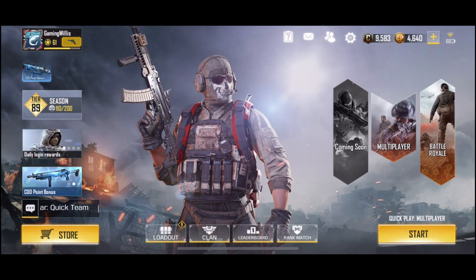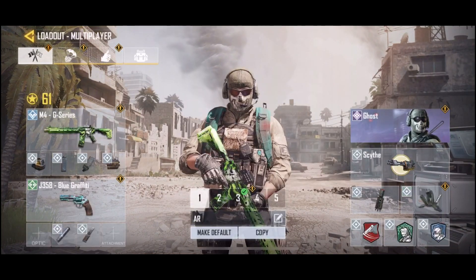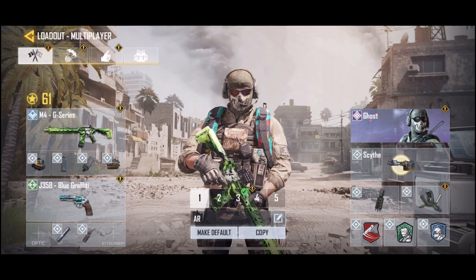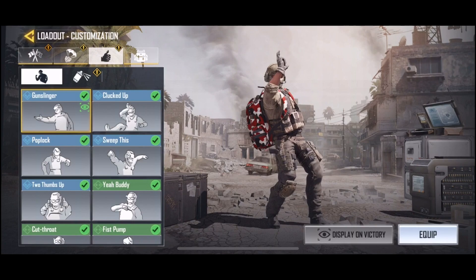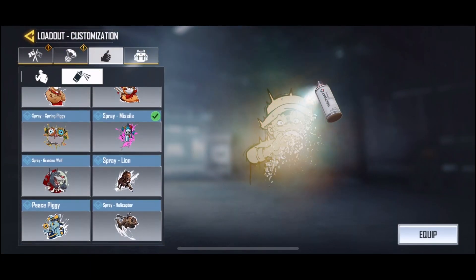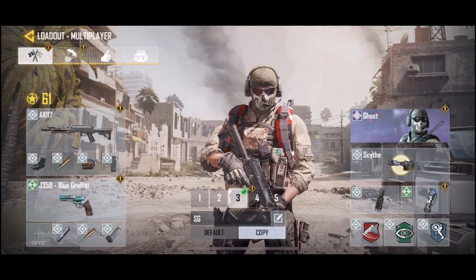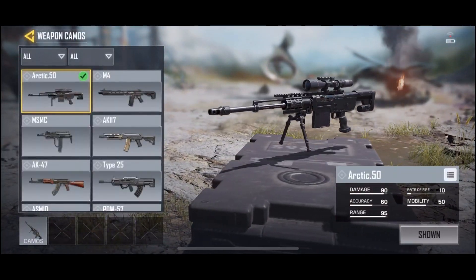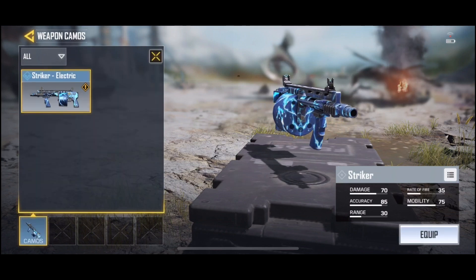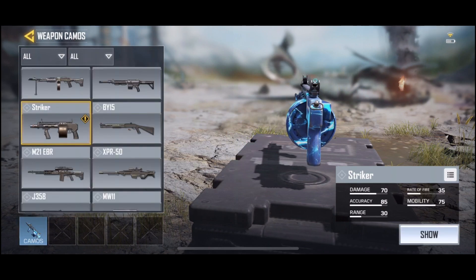Let's jump into one match in this video. Let's mess around with our loadout a little bit. We got a sniping loadout, AR loadout, AK-117. Still just level 61 — haven't been playing nearly as much as I want to. We should have some new skins to equip in battle royale. Striker — we got this lovely electric skin, we'll get that equipped.